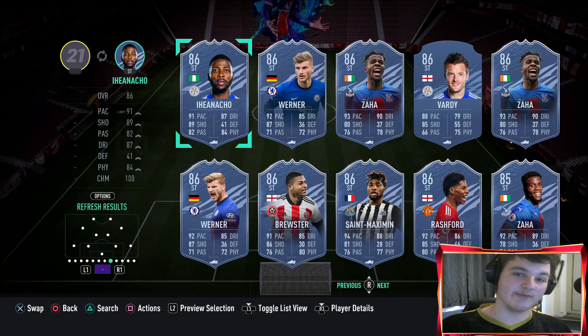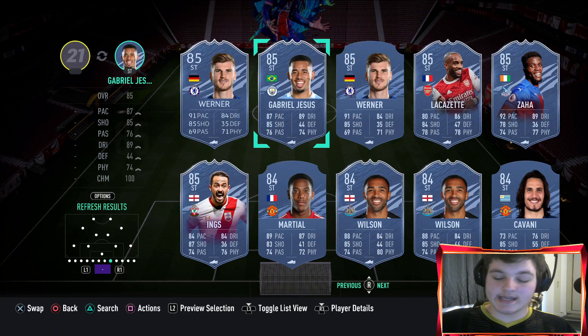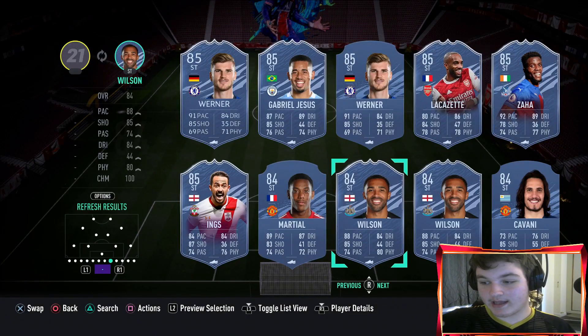I was going to do a review but I'm going to save my fodder and not complete him. Man of the Match Jesus - 85 rated - is around 200,000 coins. I'd say Iheanacho is better than Jesus with four star skills vs three star, but if you slap a Hunter on Man of the Match Jesus they'll probably do the same job. That's a problem - we're literally in April, we do not want a Player of the Month striker to be comparable to a Man of the Match 85 Jesus at this point in the game.